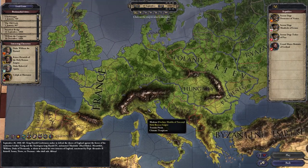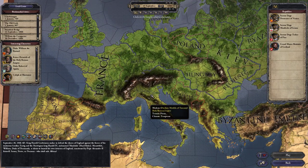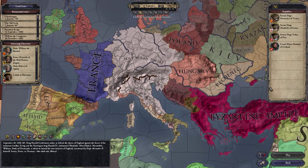We see a lot of countries, and we might want to click on another map mode to see where the borders start and end more clearly. We do this by going to the independent realms map mode. This shows you a diplomatic or political map mode where you see all the countries differing.